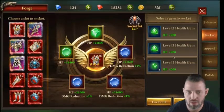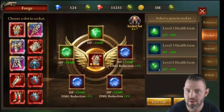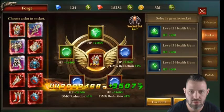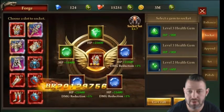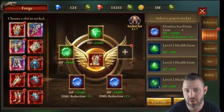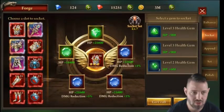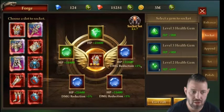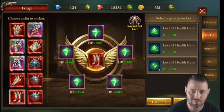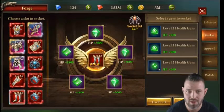Gem levels go from one up to about level 10. Through events and other means you can get special gems like the Flawless Sea Prism Gem — technically blue but still a health gem — which adds health and also provides some damage reduction. You get gems through the daily dragon event, chests, treasure hunts, and boss hunts.